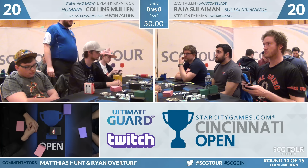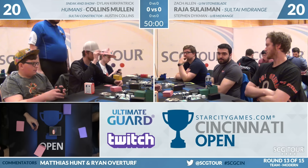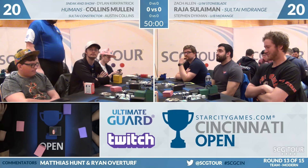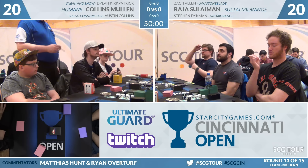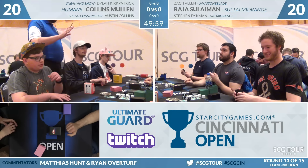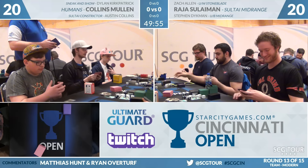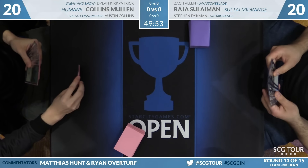Every time we watch humans play, it is humans versus Stack of Removal. Look at these other choices — look at how much midrange. Steven's blue-black midrange. These are some wild deck choices. Zach Allen's on Stoneblade — not two-color, just straight blue-white Stoneblade. Raza Salomon's on Sultai midrange. Yeah, this deck is starting to crop up a little bit.